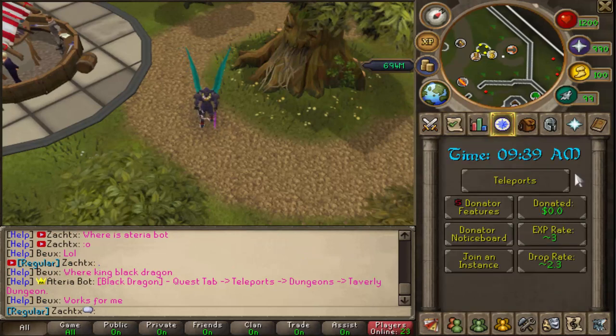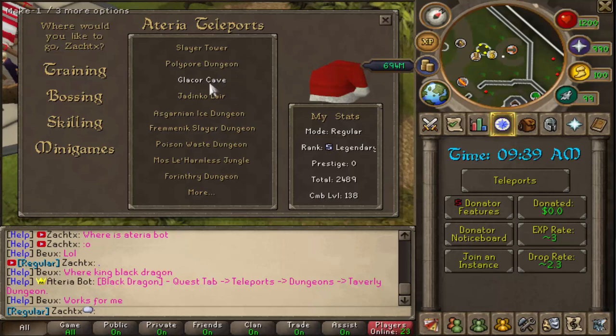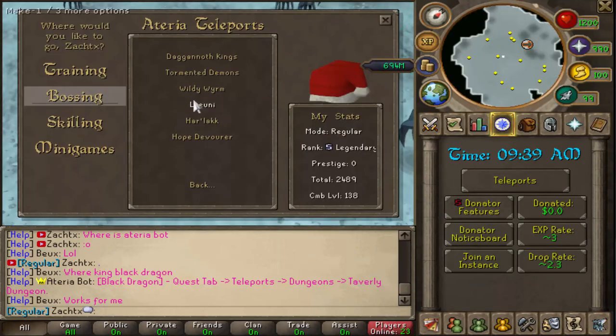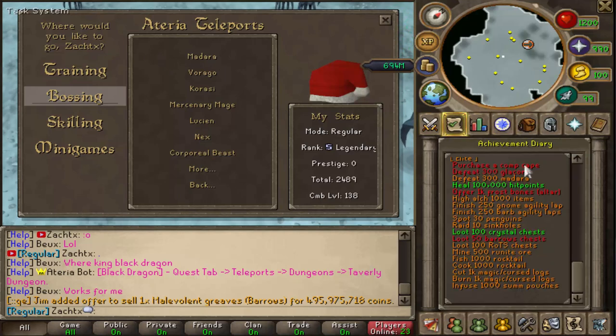For elites: Glacor — you're going to go to Teleports, Slayer, and then the Glacor Cave right here. 300 Madara kills — Teleports, Bossing. Madara is actually a team boss, so keep that in mind. That's considered a team boss — I didn't even really think that boss was that hard, but I guess it is. 300 of those — have fun with that.